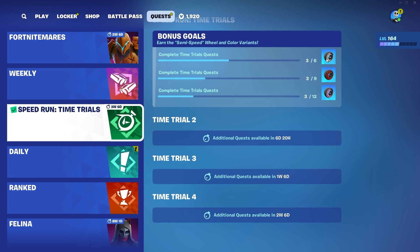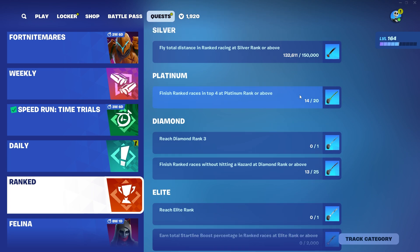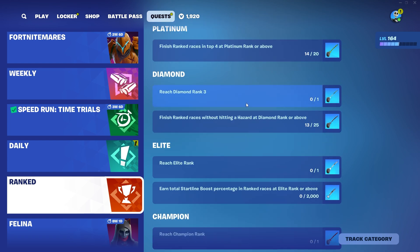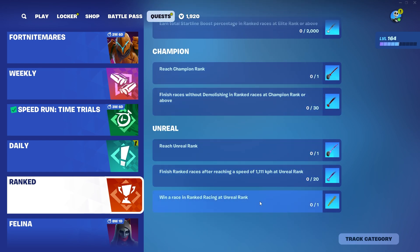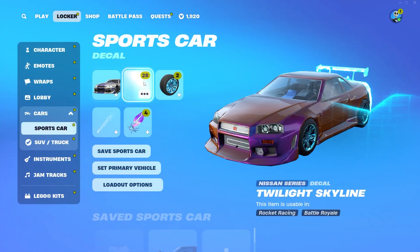We also have these speed runs — these will get you the Semi Speed wheel color variants, so I will showcase all of the painted versions of that one as well. For the ranked ones we get the Starry boost and the Starry trail. I'm still kind of completing them all, I'm just in diamond right now. One thing I'm a little disappointed about is the Gold Drift Smoke trail variant is back again. I already got this and I really just wanted each season to have like a gold variant of the new boost — I wish they would change that rather than just Drift Smoke gold every single season.